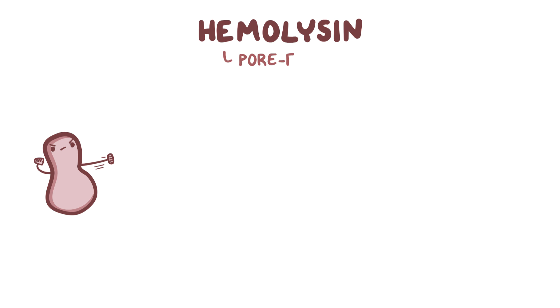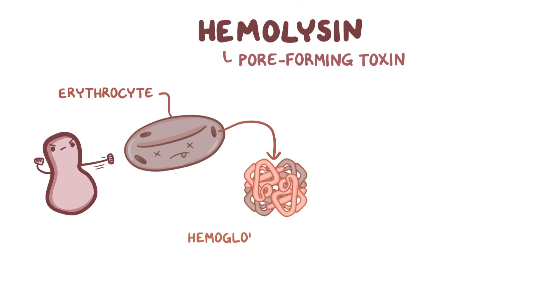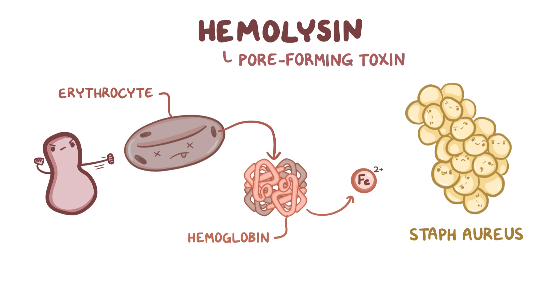Hemolysin is another pore-forming toxin that destroys erythrocytes, or red blood cells, releasing their hemoglobin, which contains iron, into the blood. Staph aureus uses iron in its own metabolism, so this is one way it gets access to that coveted heavy metal.